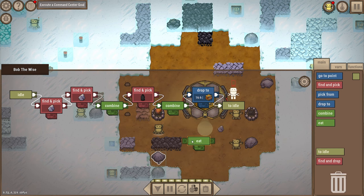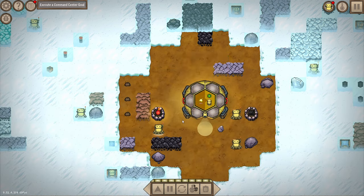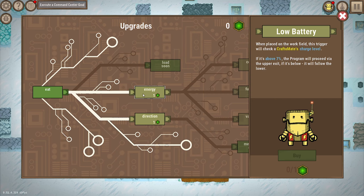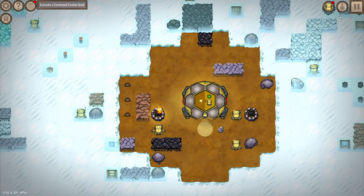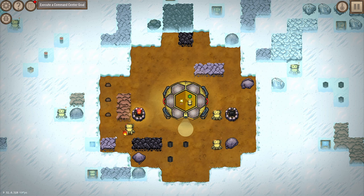He's already out of energy - perfect timing. With 'eat' he just eats what he's holding. The energy check node - when placed on the work field it checks the charge level: if it's above seven percent it proceeds via the upper exit, if it's below that takes another path. I need this next because without an energy check I'd be telling the bot to go find a coal brick every single end of loop unless I copy the loop multiple times.